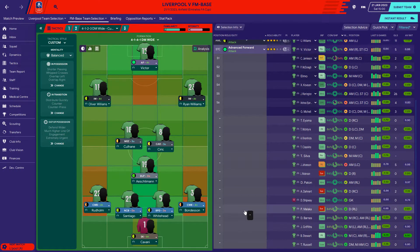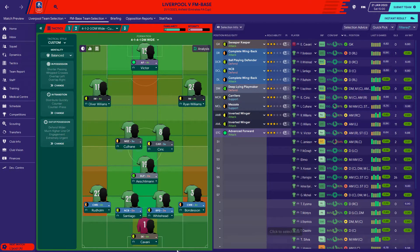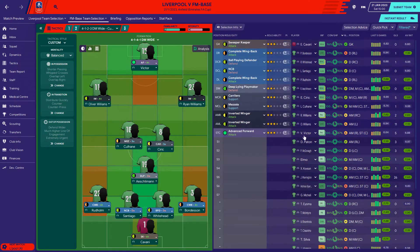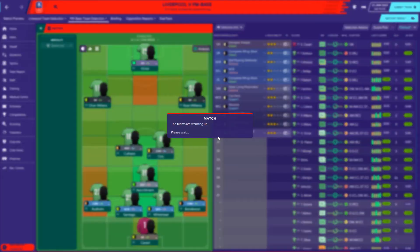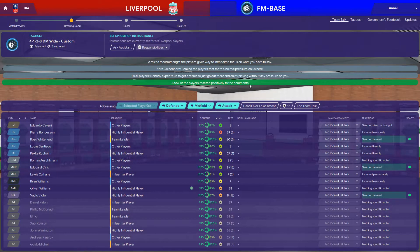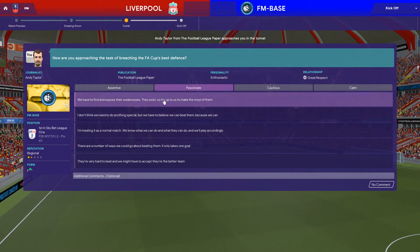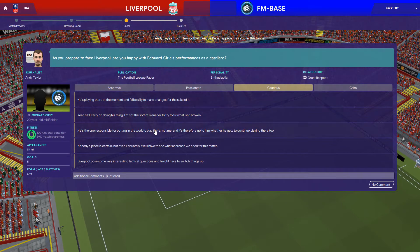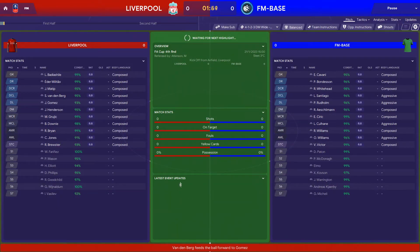A few changes compared to the teams that got us here - Johansson is still out injured, and Wooderson, Dannett and Malacca are all suspended. So we've got Cavani in goal, Bonderson, Whitehead, Santiago, Rudholm, Ashley Munn, Cyrick, Cullain, Ryan Williams, Oliver Williams and Victor starting. Warrington, Kierbein and McKellie among the bench options. A few players are struggling for match fitness but let's go and play at Anfield for the first time in this series.